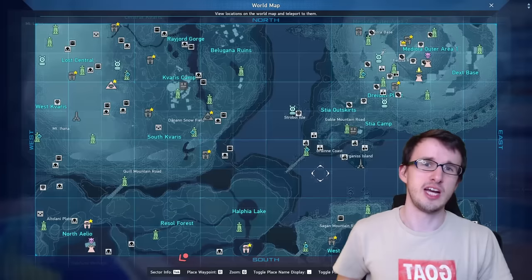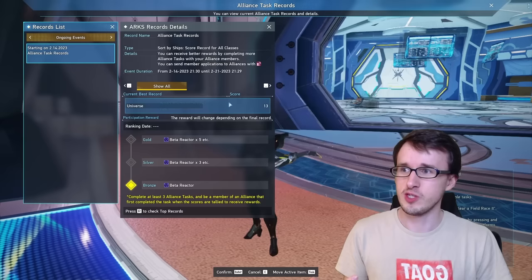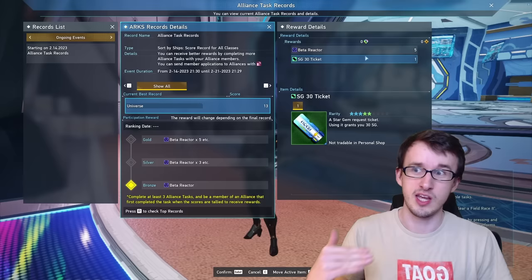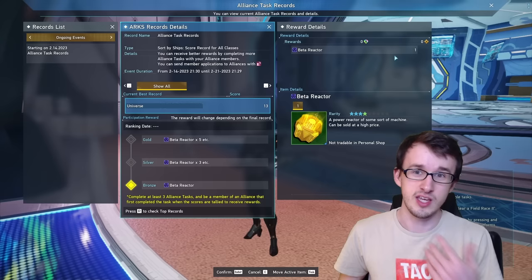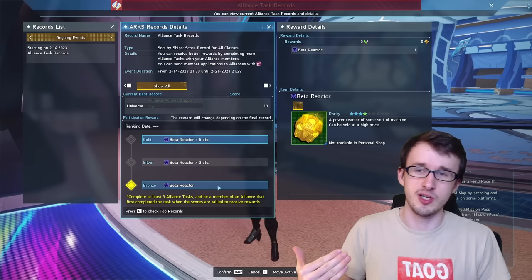The only way to get Beta Reactors normally right now is by participating in the Alliance Records. You need to be part of an Alliance and do some Alliance quests — it's a competition between other alliances on your ship to see who can complete the most Alliance tasks. You can get different tiers of rewards: Gold gives five Beta Reactors and 30 SG, Silver gives three Beta Reactors and 20 SG, and Bronze gives a single Beta Reactor. These Beta Reactors are 100,000 Meseta each, so it's a pretty nice chunk of change every week. Even if you're in a smaller Alliance and don't want to try that hard, you can just complete three Alliance tasks to get the participation Bronze rank for 100,000 every week.